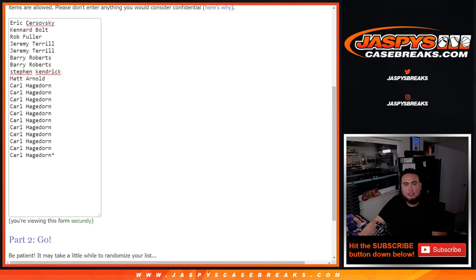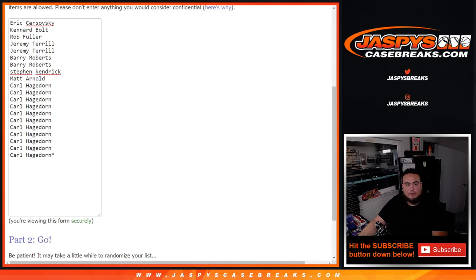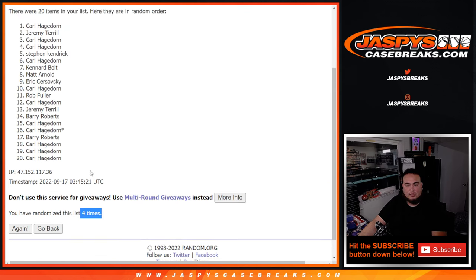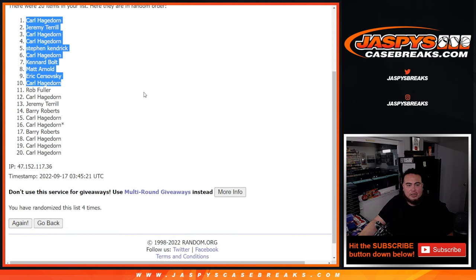Alright, let's do the randomizer first. Top 10 get free extra spots — we're going to paste in your names here and then randomize the customer names and teams and do the one box break. Rolling 3 and a 1, 4 times — good luck. And boom, 4 times. Carl, Jeremy, Carl, Carl, Stephen Kendrick, Carl, Kennard, Matt, Eric, and Carl. Congratulations — top 10 out of the 20 got extra free spots in here to increase your chances of winning.